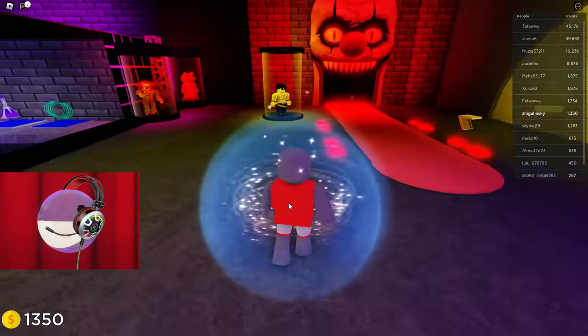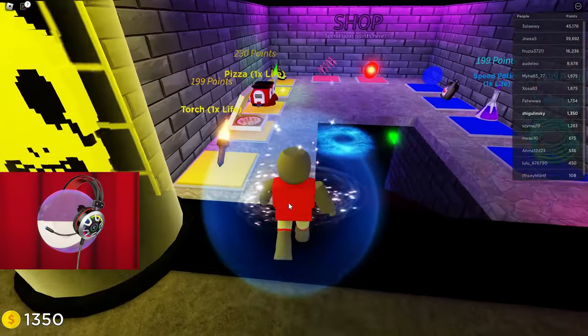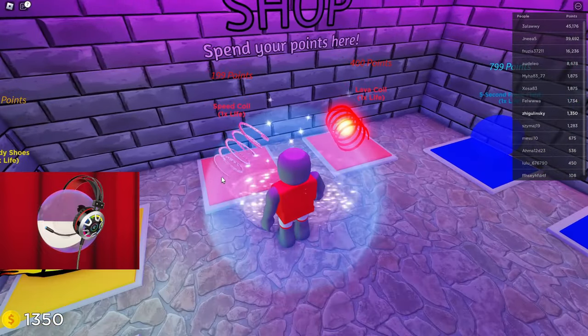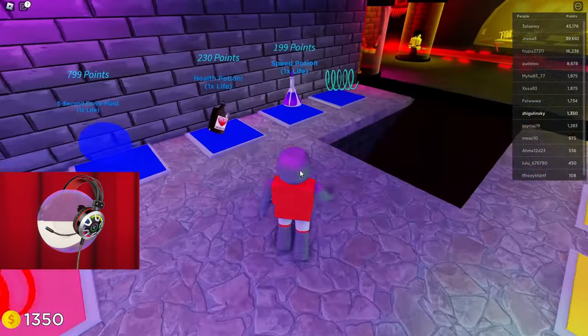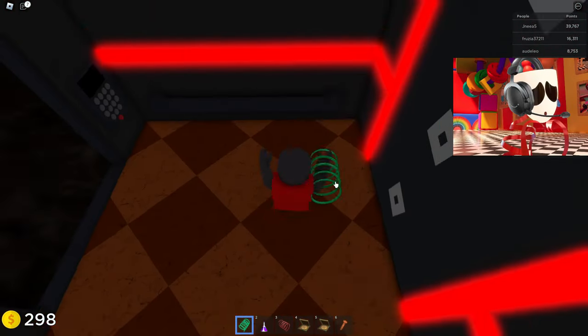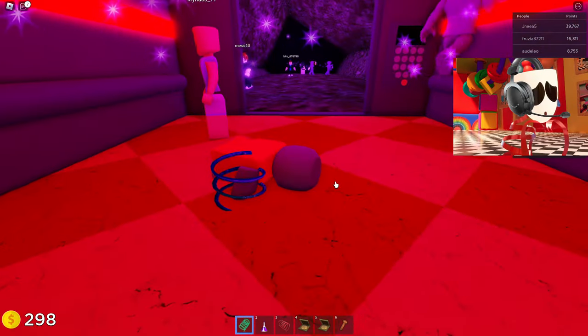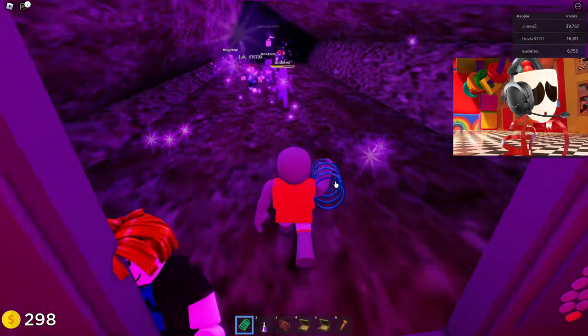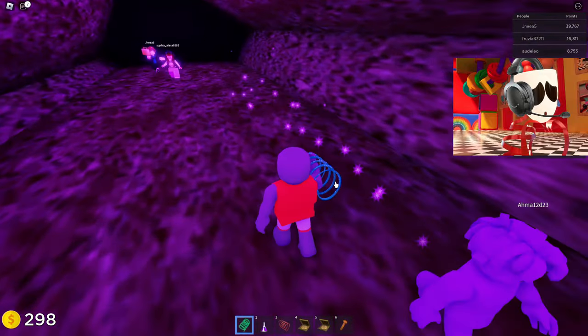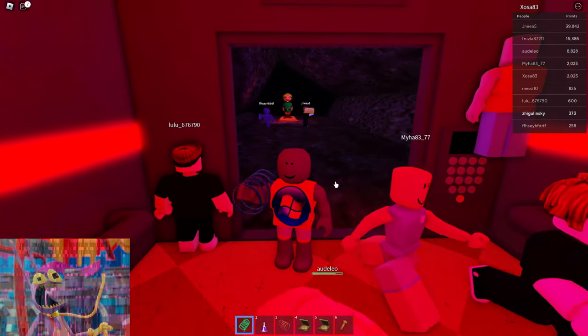We're back at spawn. Let's buy something in this store. We have accumulated quite a large number of coins. Maybe we should buy some kind of spiral or something like that. We bought a lot of different things, but I don't know how they can help us. Let's go to the elevator again. Look at some purple tunnel here. It is very beautiful in here. I hope no one will scare us here. Oh no, wait! Something is happening to us!